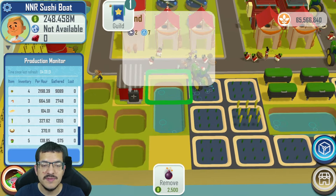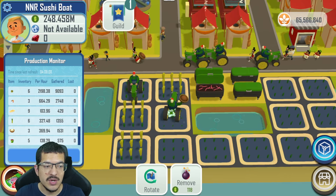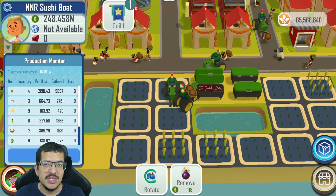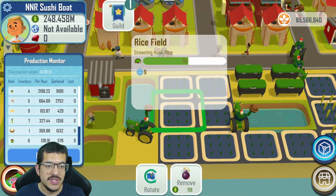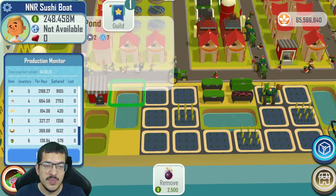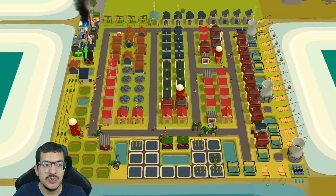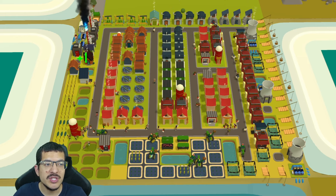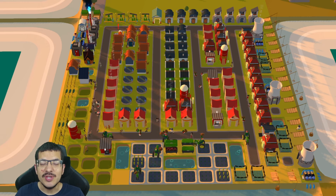You could also adjust the rice field setup. I am over-producing husk rice, which means I'm also over-producing white rice — I have 370 white rice per hour being produced, but for 110 Sushi Boats you really only need 330 white rice. So you could remove some rice fields, potentially freeing up a building spot. If you have an express depot, you can use that instead of two trade depots, saving one spot — though you can't do much with it other than add another builder house or an NFC that provides passive fruit oil.